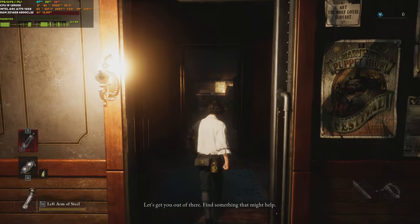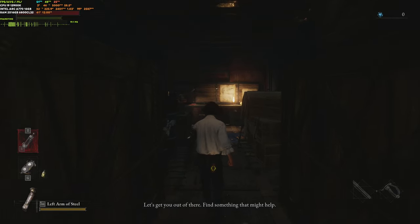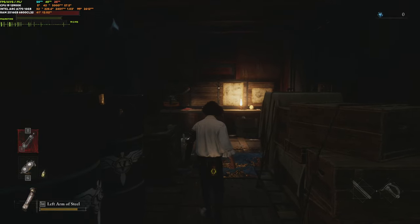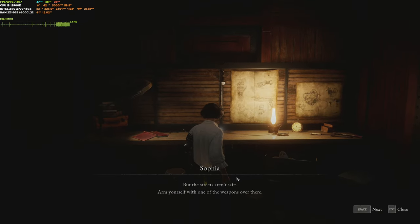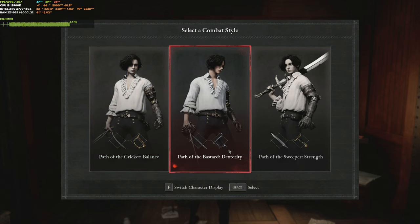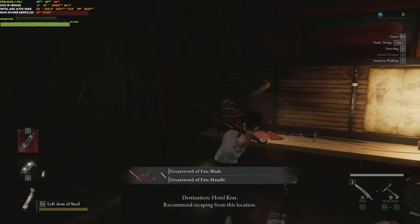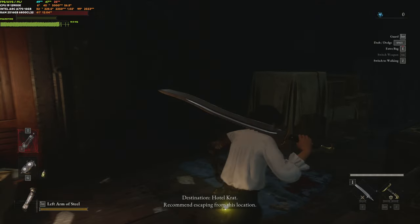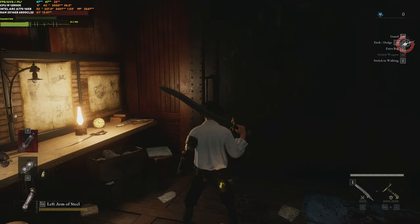We're currently getting about 50 fps average in this indoor area, which I expected will drop to around 30 when we're outside. We're going to select our combat style — dexterity might be good but let's just go for brute strength, grab the two-handed weapon, and head to Hotel Krat. We need to leave the train station we're currently at.